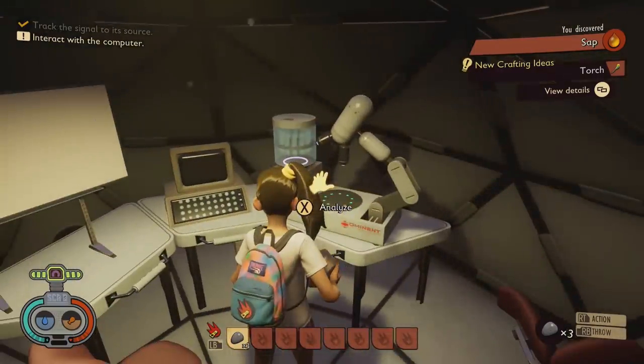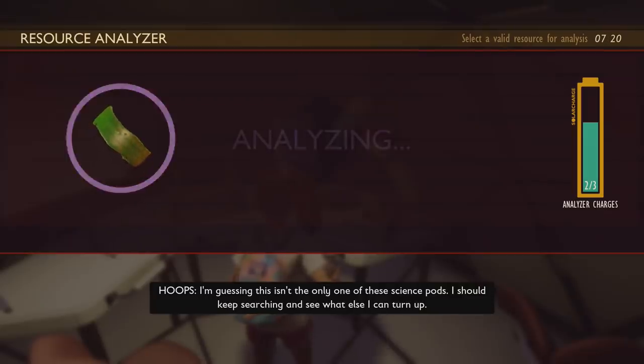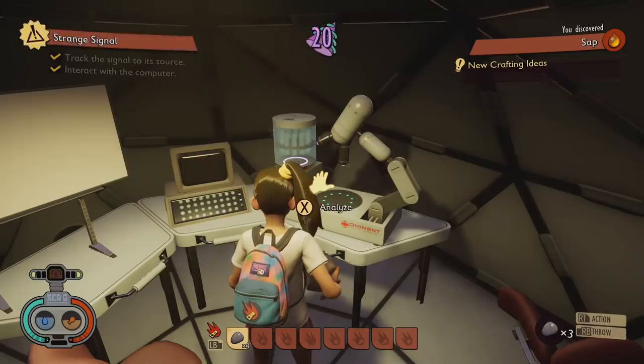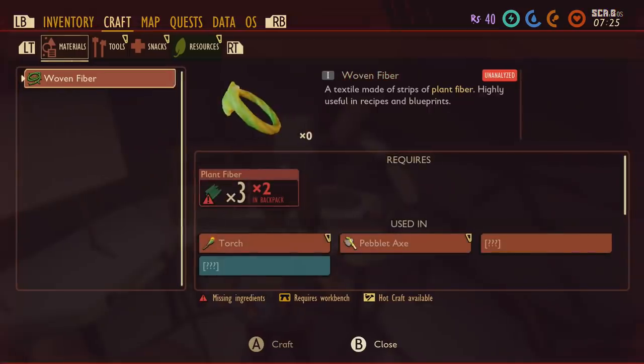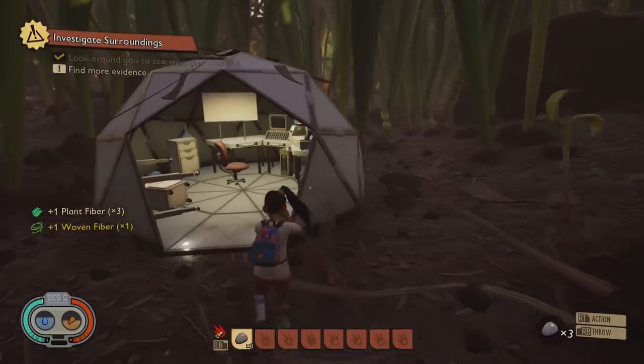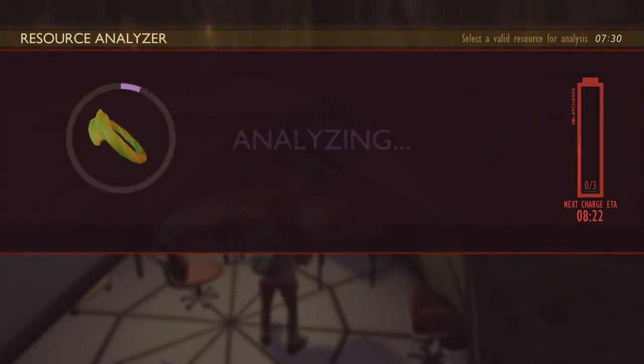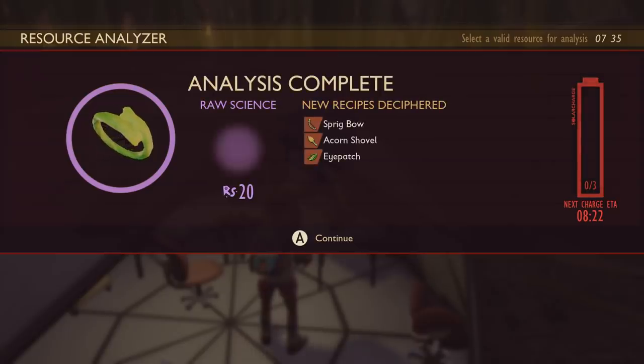Go ahead and scan your fiber and your pebble. For the best possible start, go into your inventory and craft a woven fiber, then go ahead and scan that one too. This gives you access to the shovel early on.